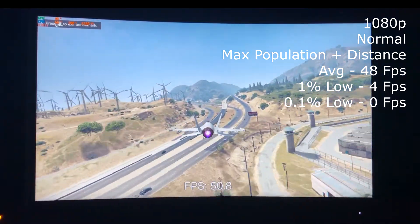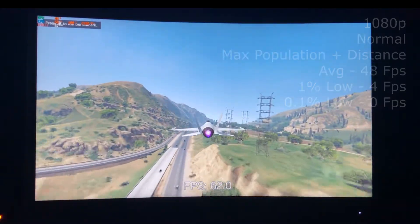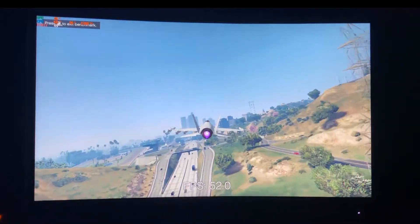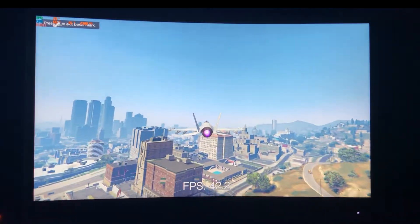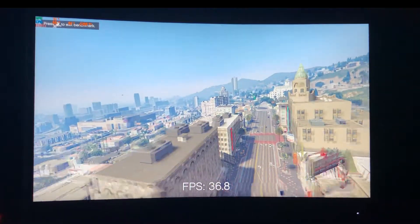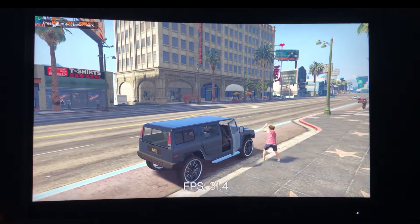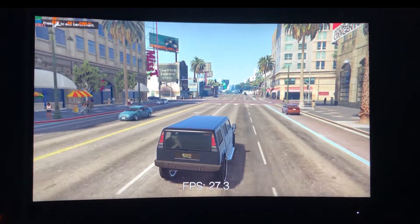We got an average of 48FPS, a 1% low of 4FPS, and a 0.1% low of 0FPS. I chose these settings to show how CPU-related settings set too high will reveal how the CPU has aged. As you can see, it was sitting around the high 90s and hit 100% usage multiple times. With most modern budget CPUs, these settings would not cause as much stutter, but setting sensible settings will give you a playable experience in this game.